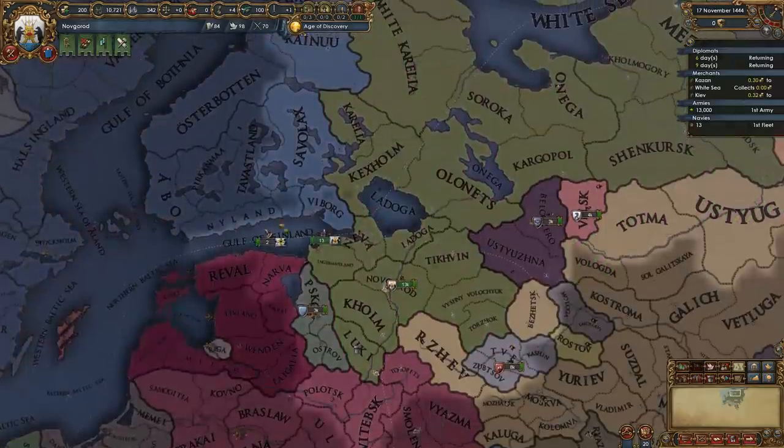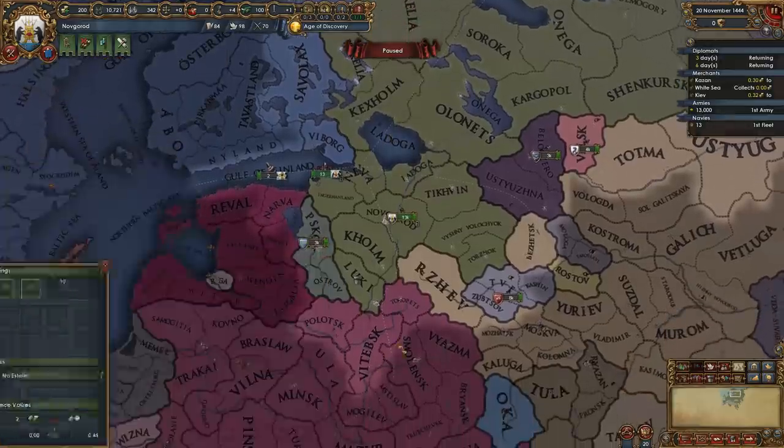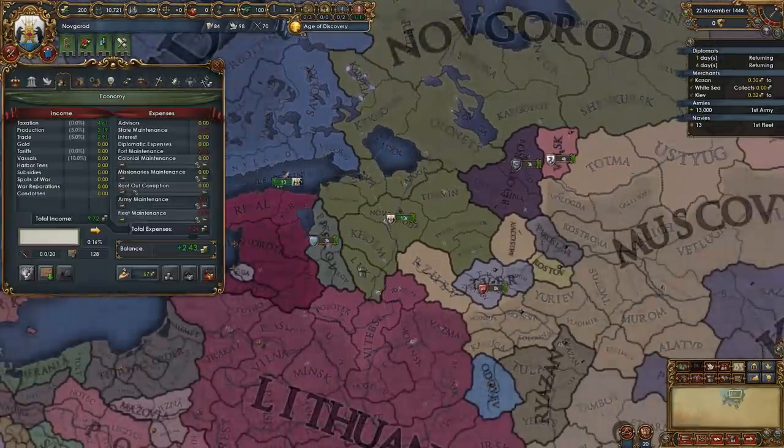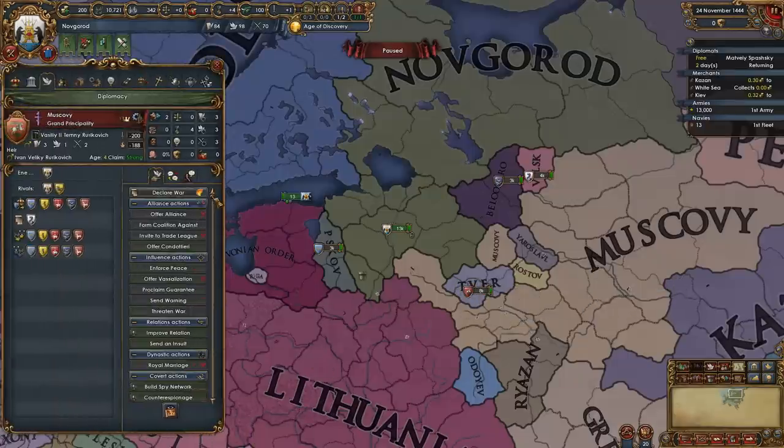We're going to decline any alliance offers right now — you don't actually want to have any of these people, they are a liability. Lithuania stopped being a rival because they're now in a union underneath Poland. It wouldn't be a bad idea to try to improve relations with Poland, as a lot of times they will potentially be your first major ally.